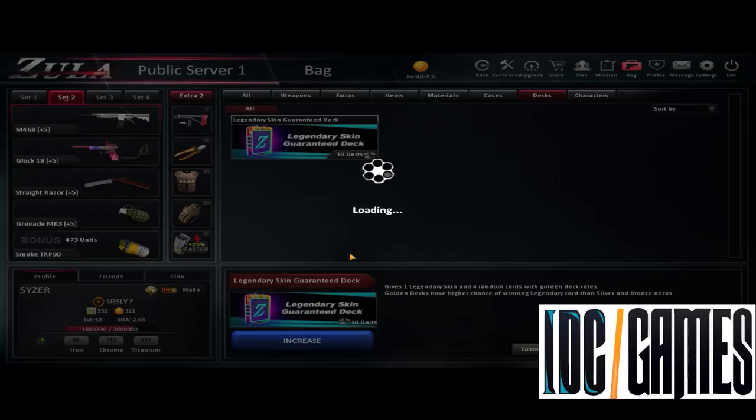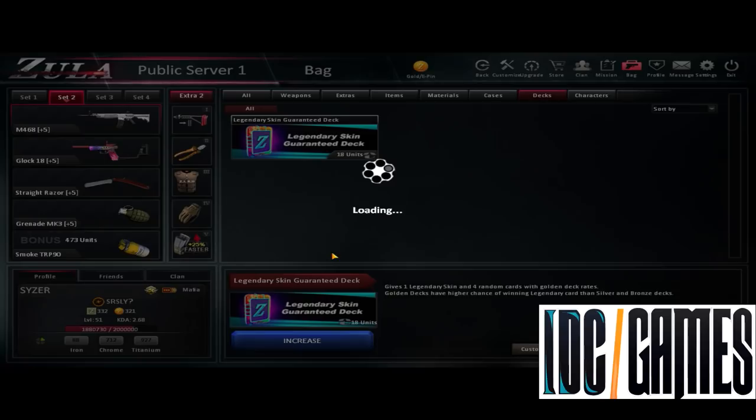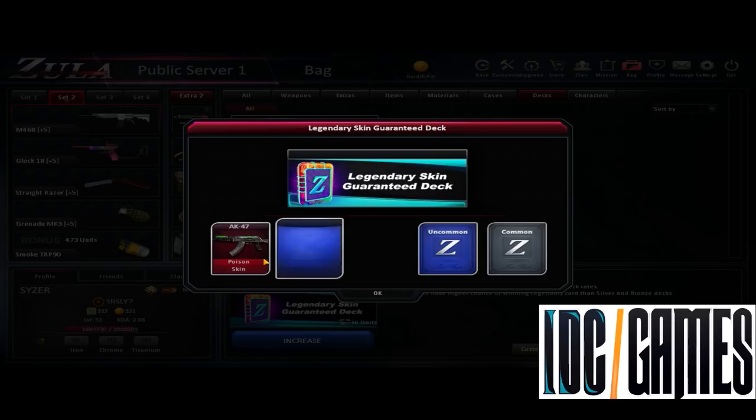Two legendary again - AUG A3 Mekka, it's very good. HK 470 new Raptor skin - I don't play HK, so I really don't use this skin. Maybe I can do giveaway. AK47 poison, it's good, but I don't use AK.